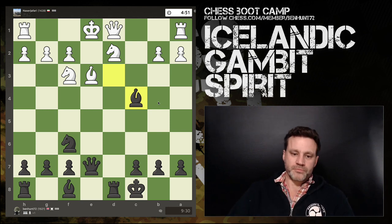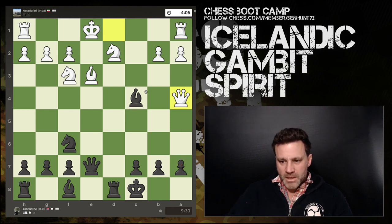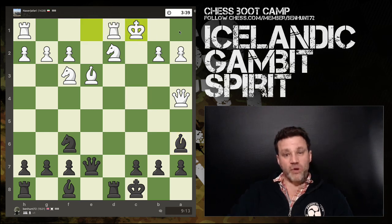White brings out the queen with two attackers on this pawn. I have a little think and calmly drop the bishop back, still preventing him from castling.